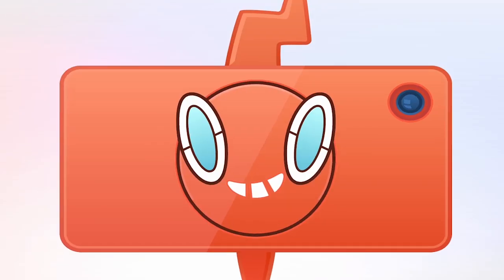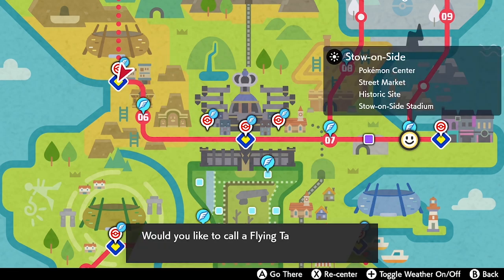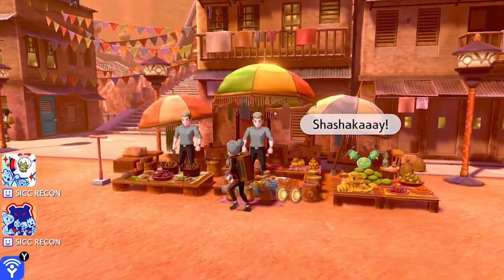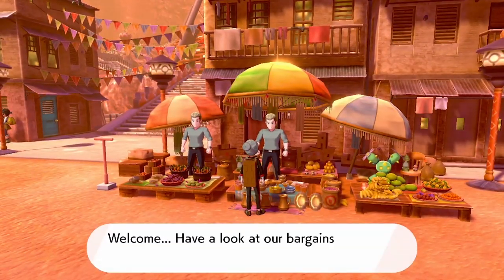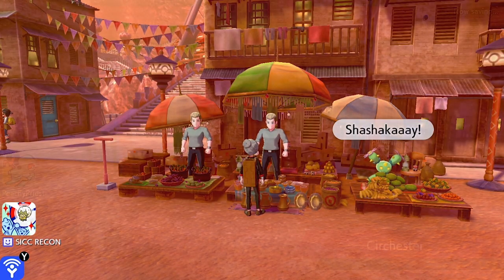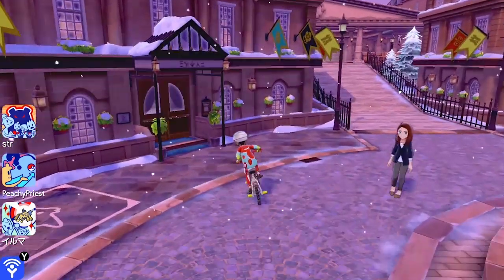Another thing you can do once you've completed the main storyline is collect a bunch of bonus items that will now be available. If you head to Stow-on-Side and speak to the market trader, he will give you the Beast Ball. It's a unique Poké Ball, and especially if you're hosting a max raid you will have that guaranteed chance to catch the Pokémon in this very special Poké Ball.